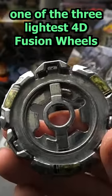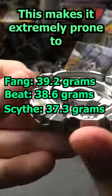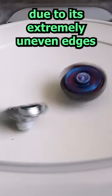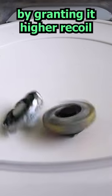Not only is Fang one of the three lightest 4D fusion wheels — above only Beat and Scythe — this makes it extremely prone to, if not being knocked out, being knocked against the stadium's walls and losing large amounts of stamina due to its extremely uneven edges, with its counter mode only exacerbating this issue by granting it higher recoil.